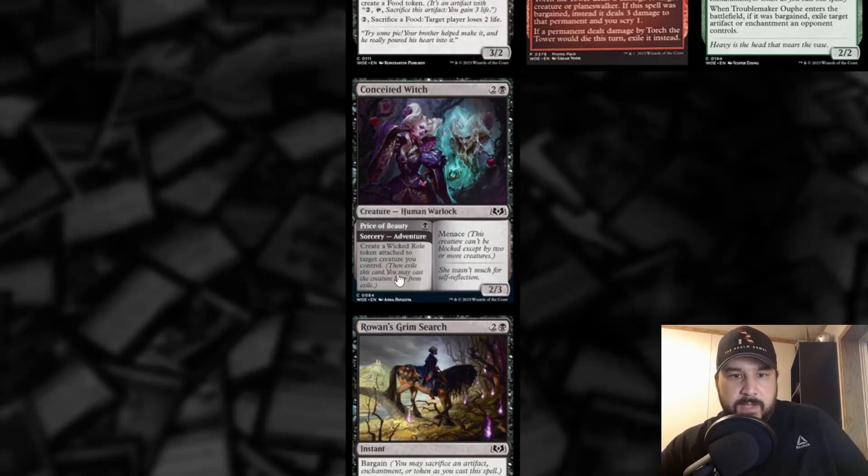Conceited Witch — two and a black with adventure. The adventure, Price of Beauty, is a black sorcery: create a Wicked role token attached to a creature you control. Exile this card, then you may cast the creature from exile later. The Wicked role token gives +1/+1 and when the aura hits the graveyard, each opponent loses one life. Then the creature itself is a 2/3 with menace for two and a black. Not super relevant — I don't see it fitting in anywhere.